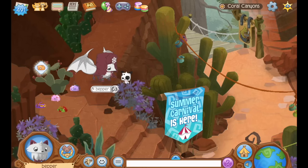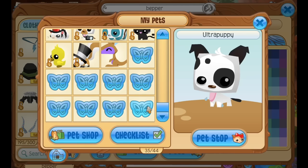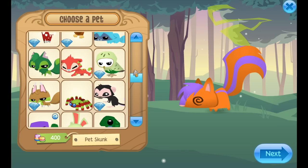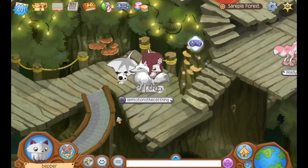If you want a new pet but you can't find out where they are in Jamaa, just go to Change Your Look, then Pets, and to the little butterfly. All of the pets that you can possibly get will show up and then you can just choose the one you want.